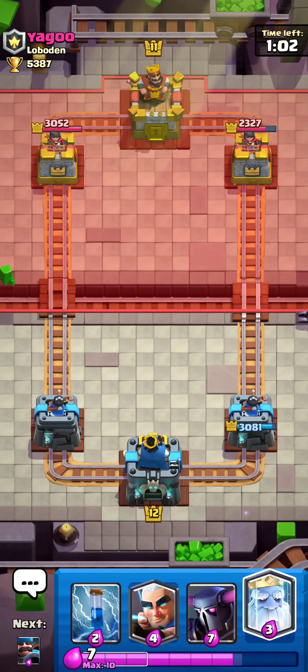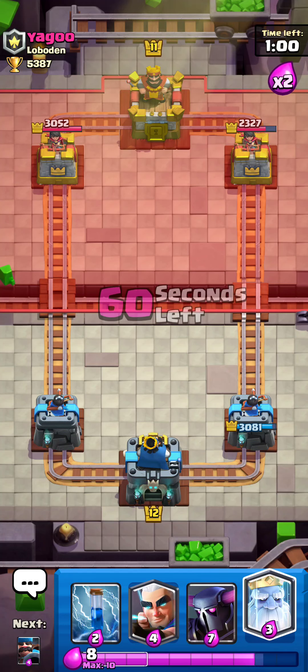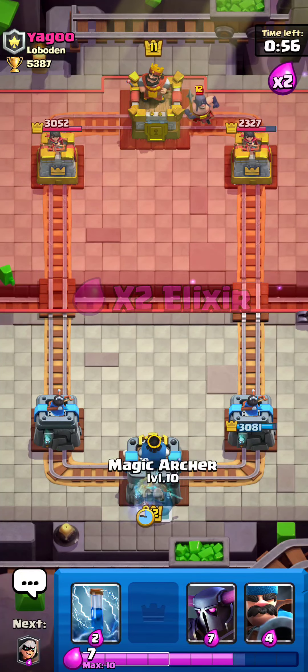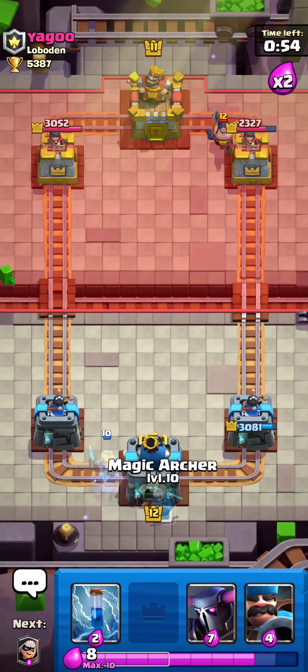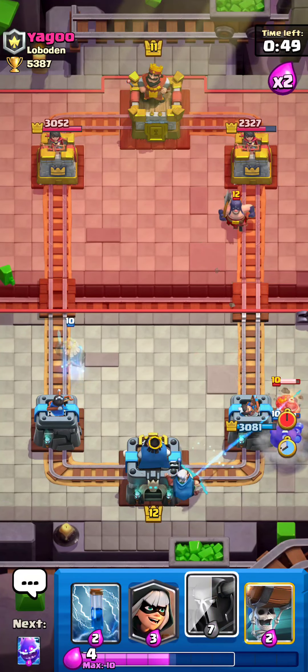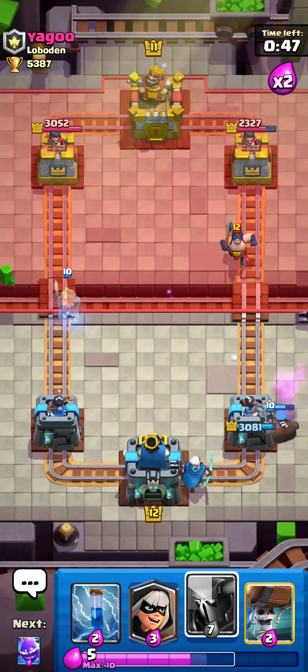I know he's got that Mega Knight, but it's level 12, so I don't exactly trust my card levels. The Pekka is the best option in this scenario. I want to play that Magic Archer just in case he plays that Hunter right there — should clean up nicely.